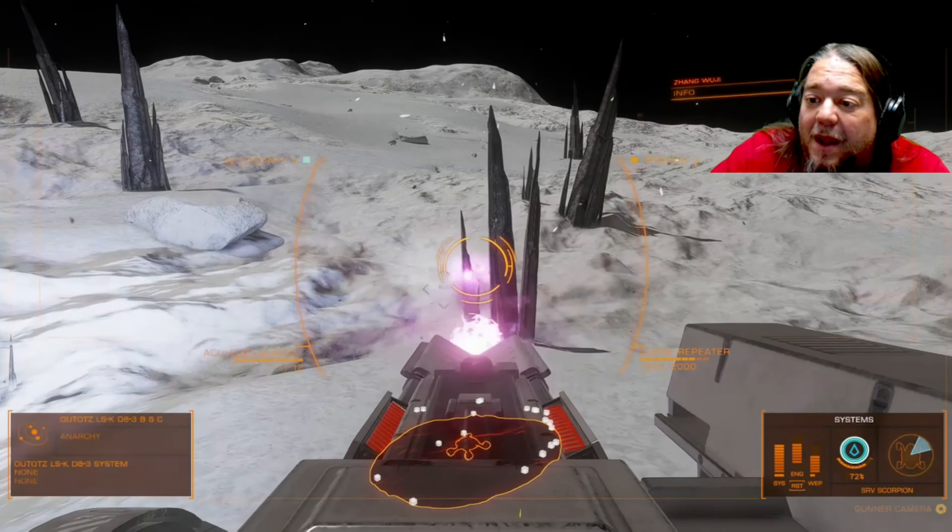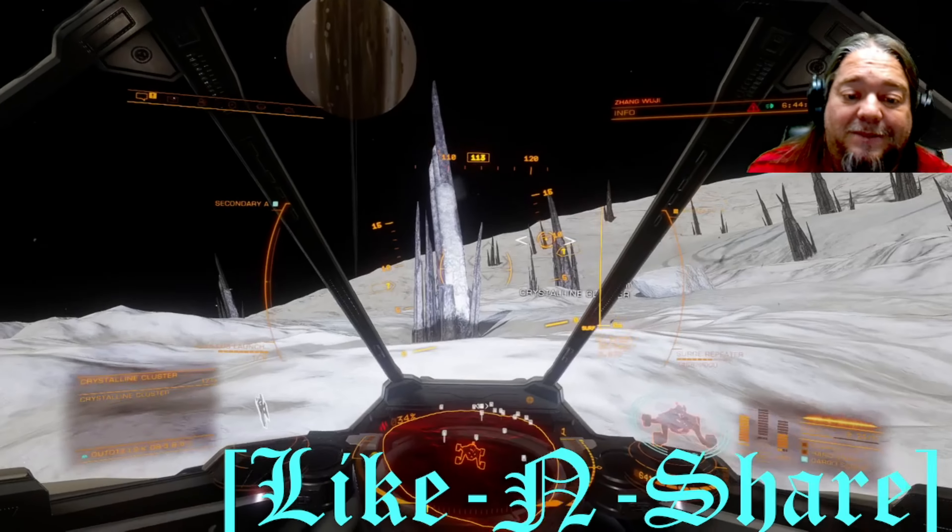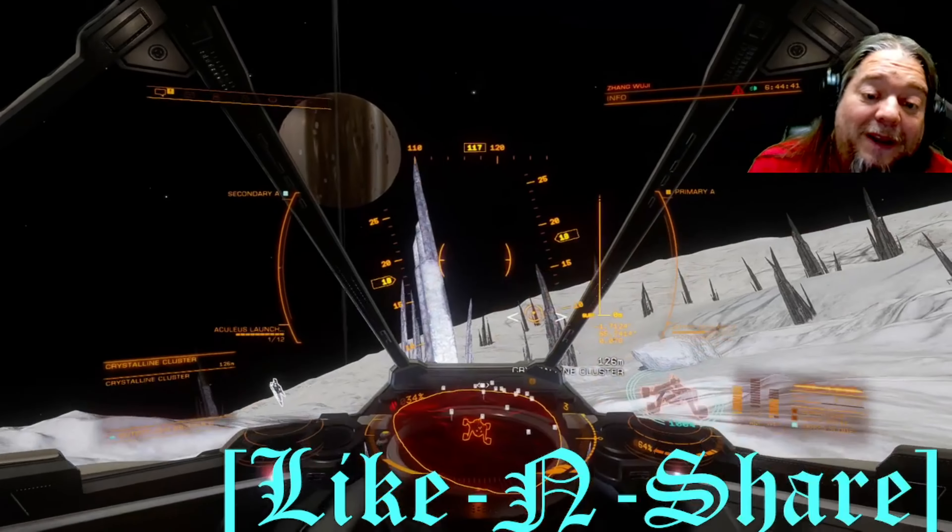Once you've filled your hold with all of these materials, head over to the nearest material trader and trade down to fill up everything else. Two or three times going through this process should do you for a few years. If you hate the grind like I do, just keep 50 of each of the highest grade materials and head back out to farm when the urge strikes or you need to for something else.